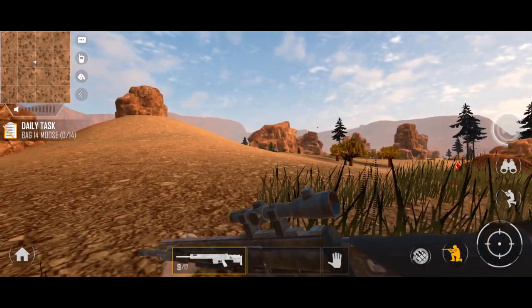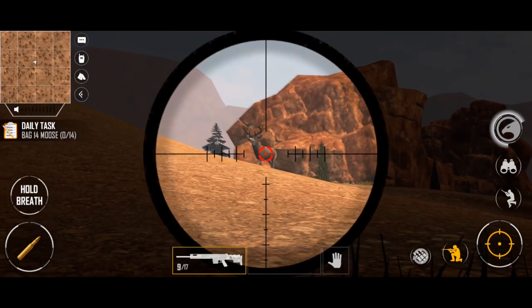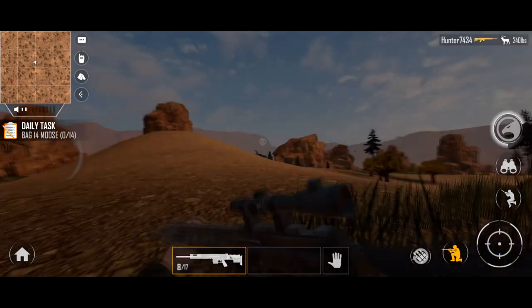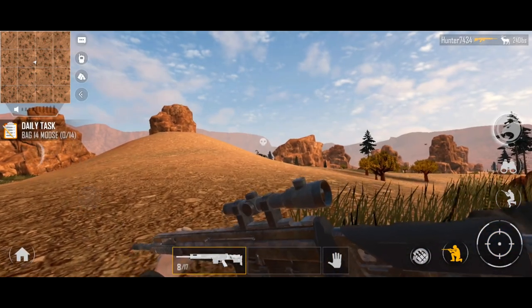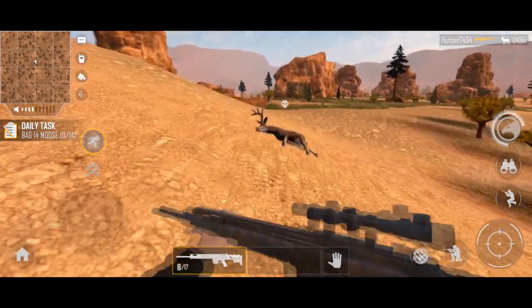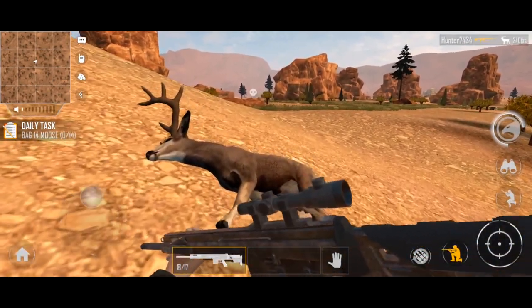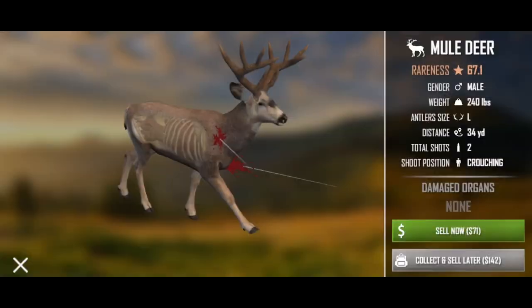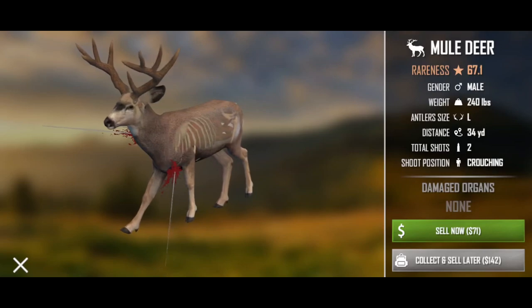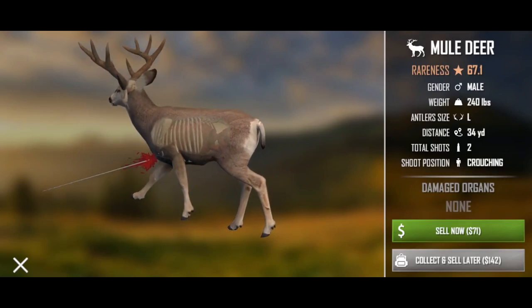Oh my — that might be him right there. Oh, that's a monster! Let's see how big this guy is. This will tell us if it's that same deer or if we just came up on a different one, but this one looks a lot bigger than that other one. Nope, that's that same deer — that's only a large. Oh man, 240-pound mule deer. We'll collect him.